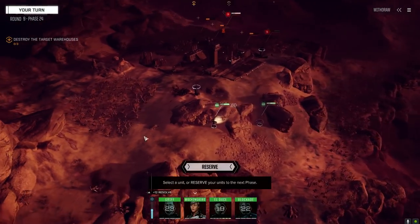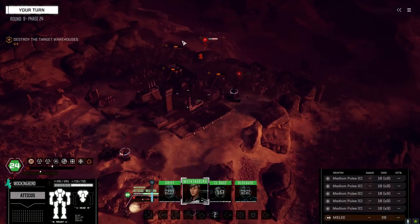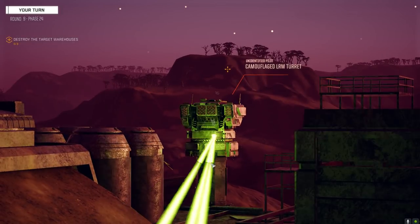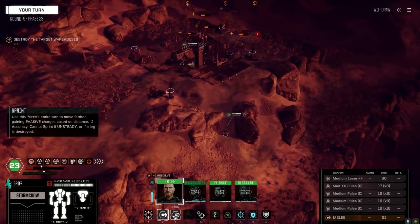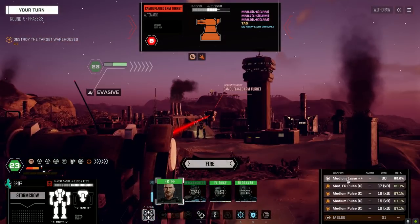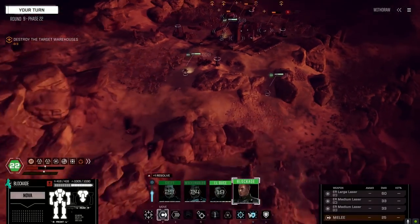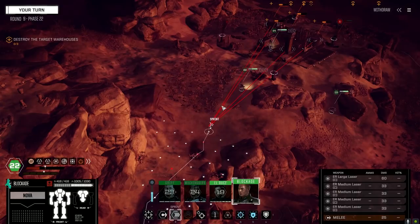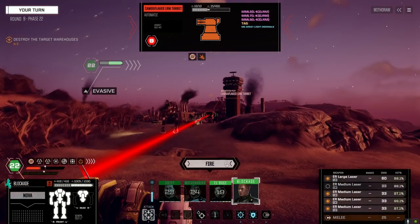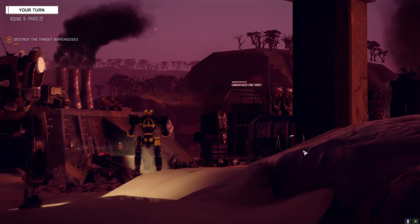No reinforcements yet — really good for us. Kill the turrets first. That turret's not camouflaged anymore. Getting in, saving heat, firing. Nothing can stop the Clan onslaught.